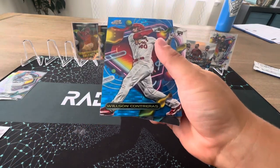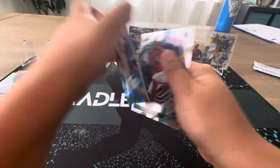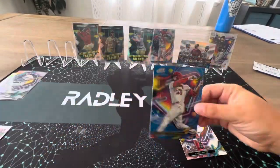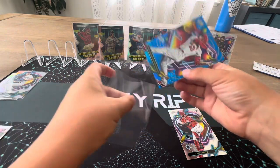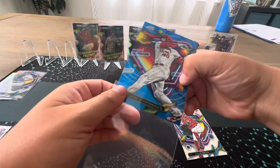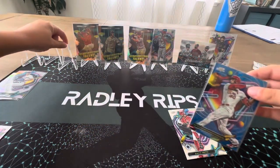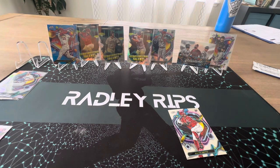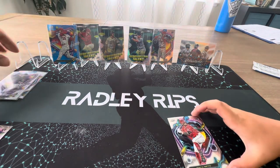Wilson Contreras is numbered — I believe at 99. Number 88 out of 99 — first numbered card! That is super cool.